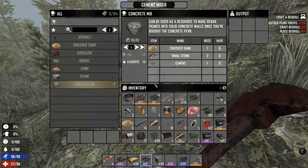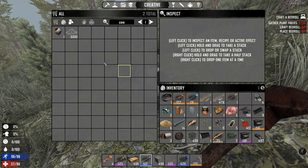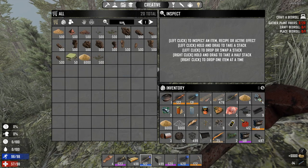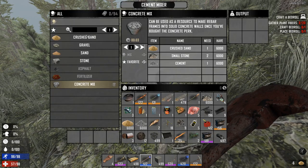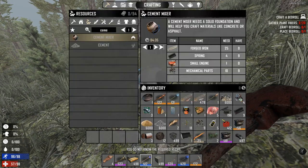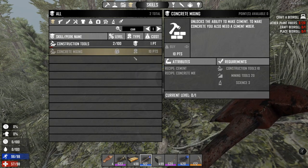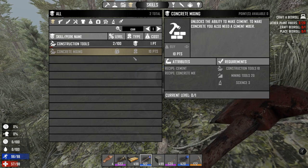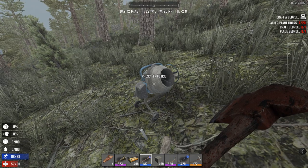Let's actually do an example. Crushed sand, two small stone and one cement. So: cement, sand, and stone — here it is, now you have everything gathered. After having the perk, you can mix it. Always be aware that you still need 10 perk points and you only get 6 per level, so always think about it. I think concrete mixing is very important, as well as workbench, so you should really buy them very early.